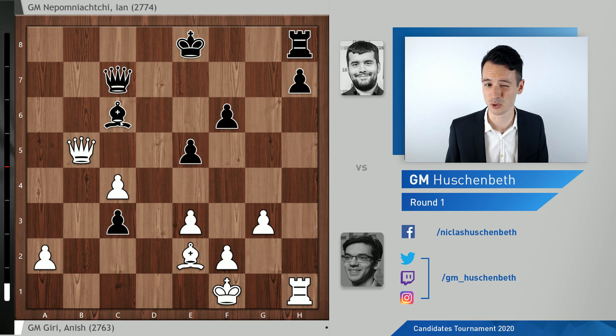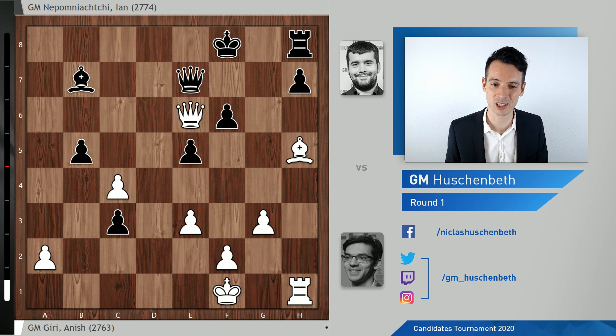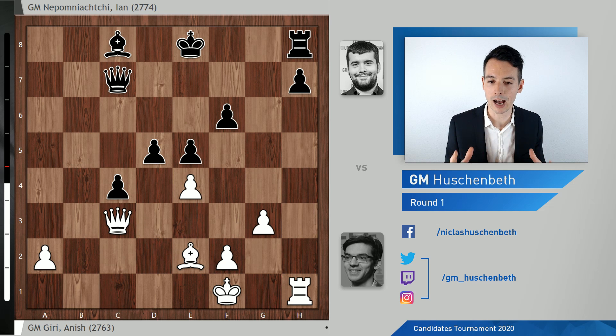Qxb5, Bc6 loses immediately. Qc5 doesn't help — c2 would win, or also the very cute Bg2 check winning the queen. Qxe6, and now the trade of queens is necessary. In the end we get to this position, and this pawn just decides the game — white is completely lost. So Giri takes the pawn on c3, bxc4, and the very important move to immediately break up this pawn chain: e4.